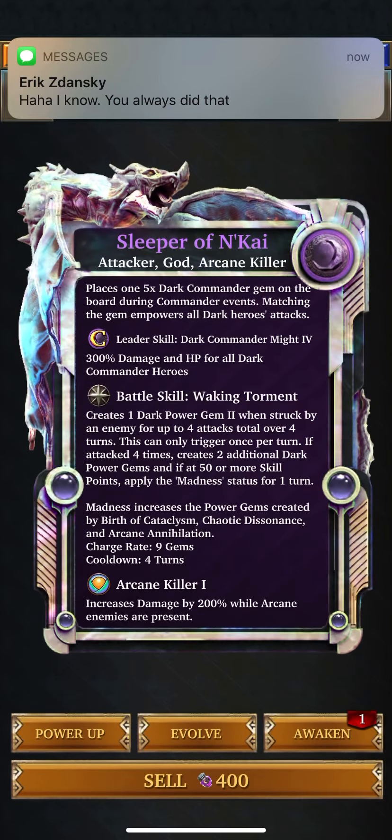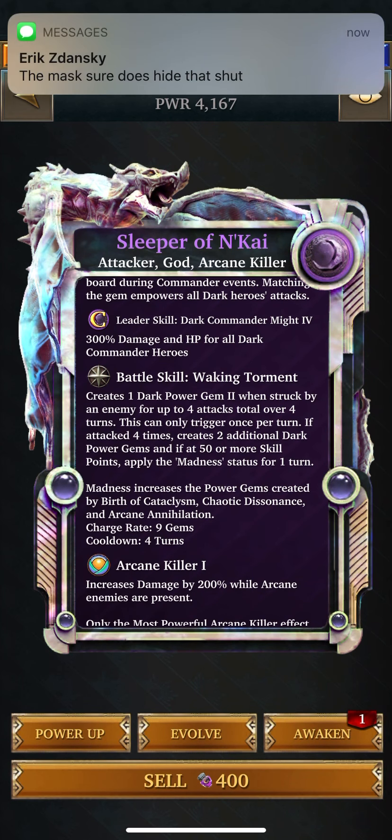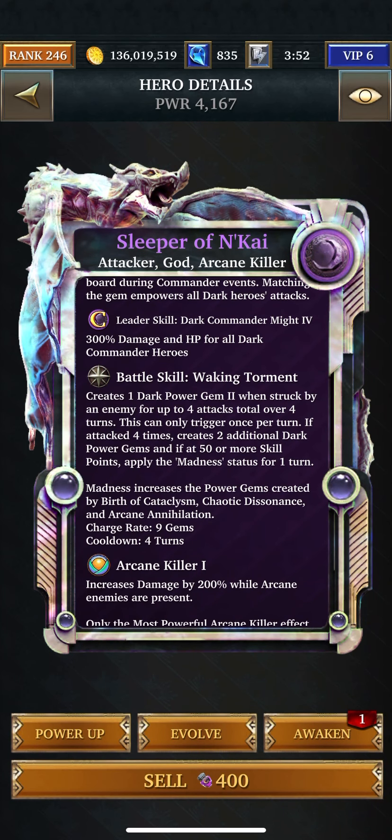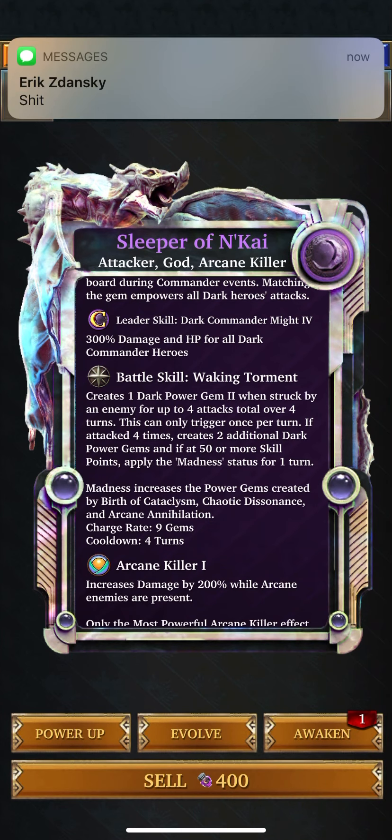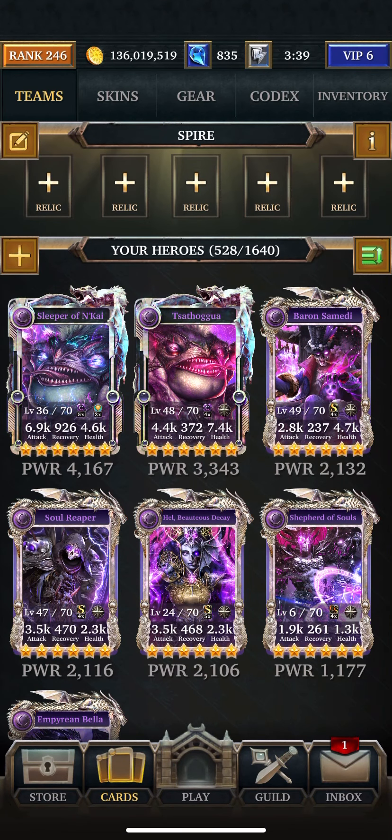I was thinking about putting this guy in because he creates 1 Dark Power Gem when struck by an enemy for up to 4 attacks. It can only be triggered once per turn. If attacked 4 times, creates 2 additional Dark Power Gems. But that's not enough Power Gems for me.